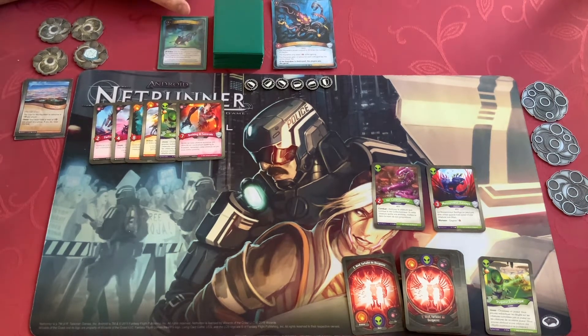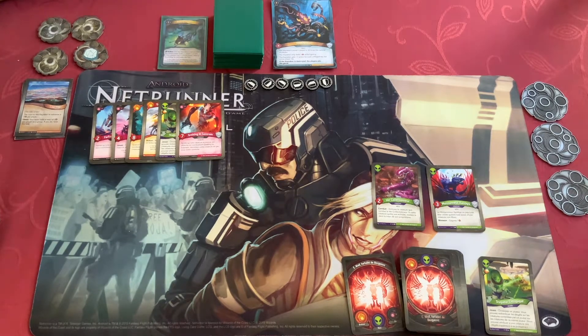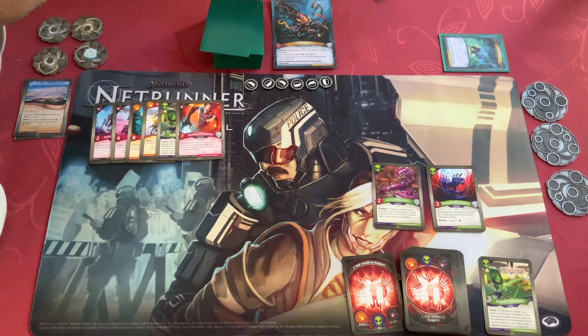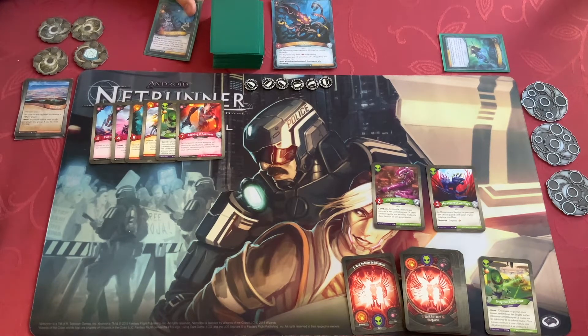I draw action: give the Kirakan creature with the lowest power 3 plus 1 power counters. No creature in play. This is an artifact. Yes, and this is an action.